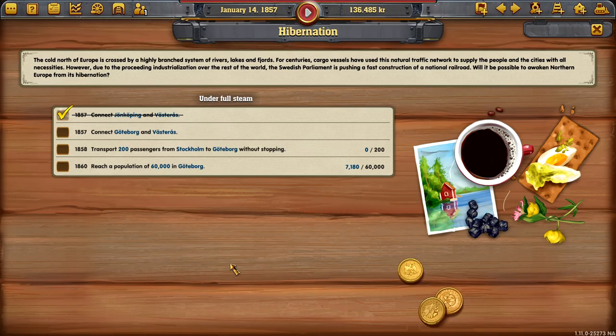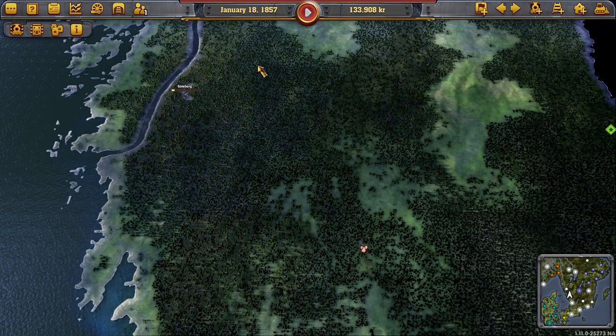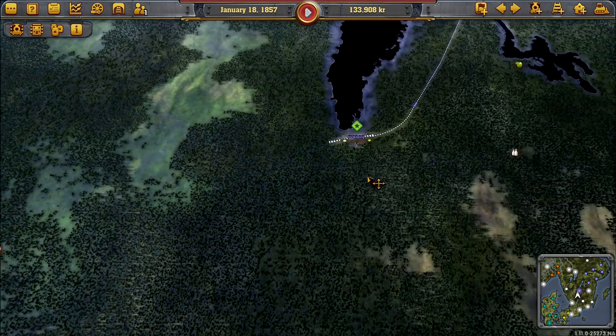If we check up on what we've got to do: before the end of this year, we've got to connect up to Westeros. But we haven't got to take our passengers there, technically. What the actual task we've got to concentrate on is the Stockholm passengers and the 60,000 population. This one's going to be key - we've nearly got caught with that one before. Populations. Yeah, so we're going to do that.